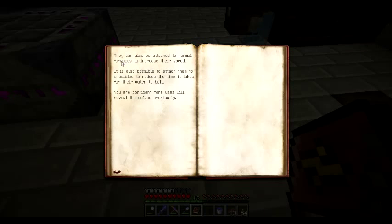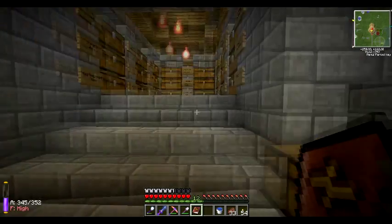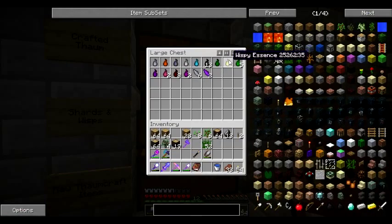They can also be attached to normal furnaces to increase their speed, and it's also possible to attach them to crucibles to reduce the time it takes for their water to boil. This takes 4 Arcane Woodblocks, leather, an Air Shard, and an Iron Ingot, as well as 16 Motus and 24 Aura. And lucky me, we don't have any Air Shards.